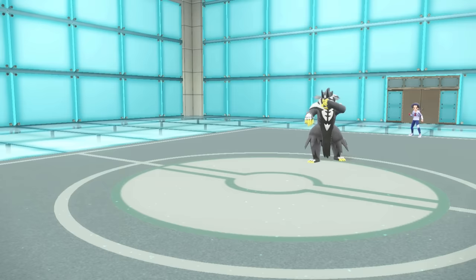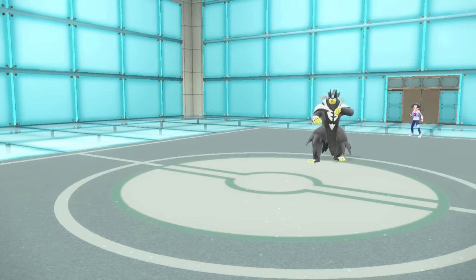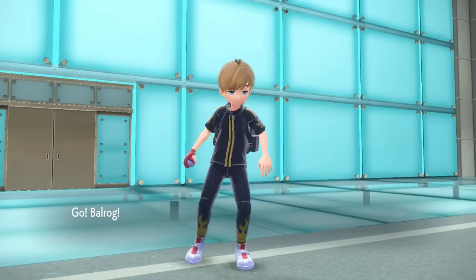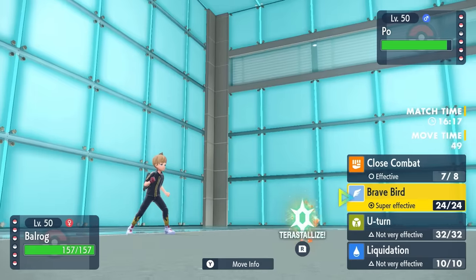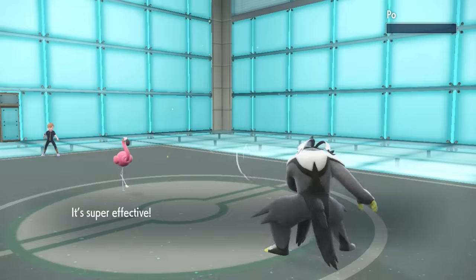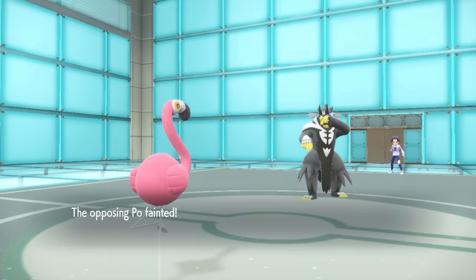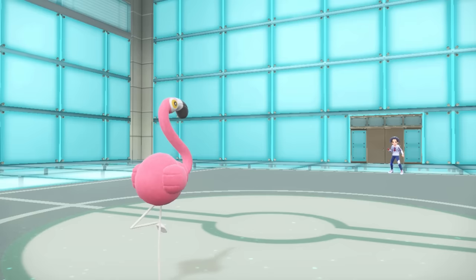Good news is, I can actually just go right back into the Flamingo. I'm thinking, hey, this is actually fine. Unless they go for a Terra, a STAB Brave Bird should potentially kill here. So I bring this thing in. They actually did not switch out. Brave Bird is just going to straight up take care of it. And so the revenge killing is pretty clutch with the Scarfed Flamingo.